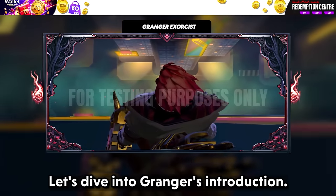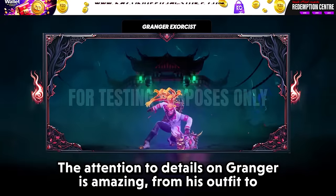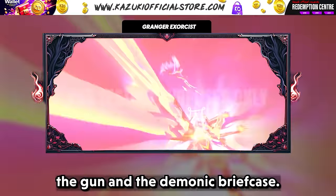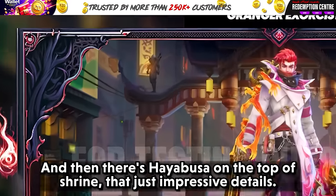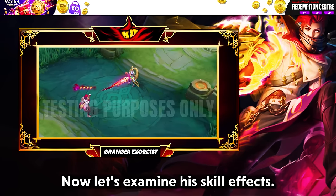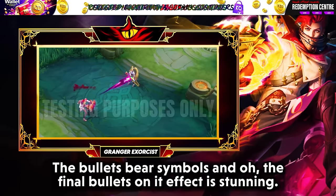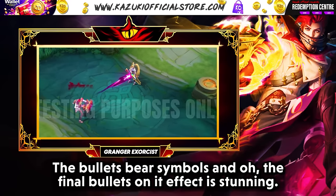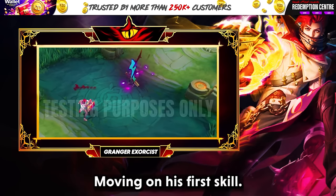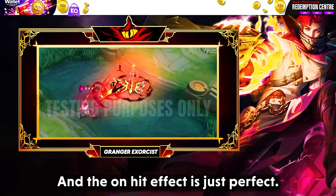Let's dive into Granger's MVP skin introduction. Everything about this intro is just too good — the attention to details on Granger is amazing, from his outfit to the gun and the demonic briefcase. Hayabusa on the top of a shrine with impressive details is also shown. As for his basic attack, the bullets bear symbols and the final bullet's on-hit effect is stunning. The first skill shows demonic hands with a perfect on-hit effect.